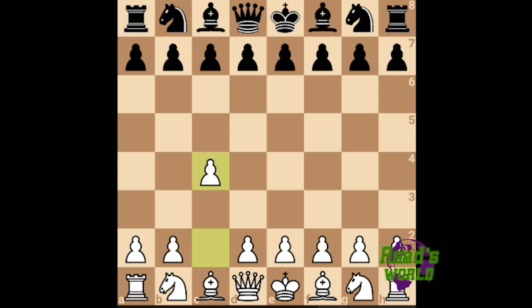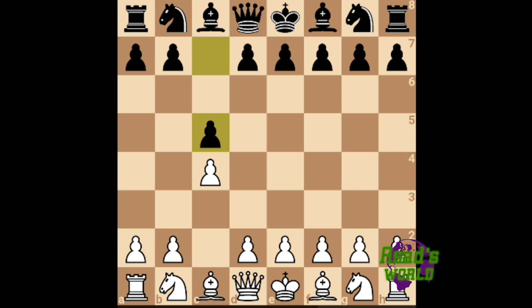This game started with c4 and the opponent responded with c5, which is a terrible move. You are not developing anything and just going for symmetry — it accomplishes nothing. You are not developing any piece and it blocks other pieces from developing. Your bishop is now kind of trapped and cannot develop.